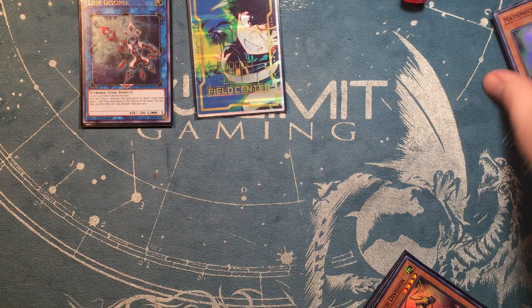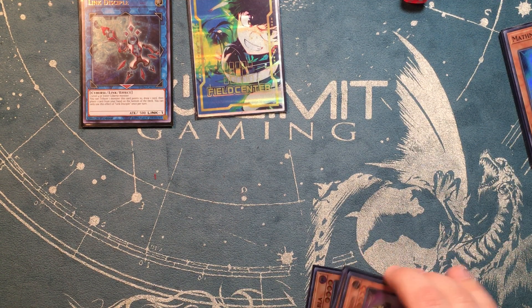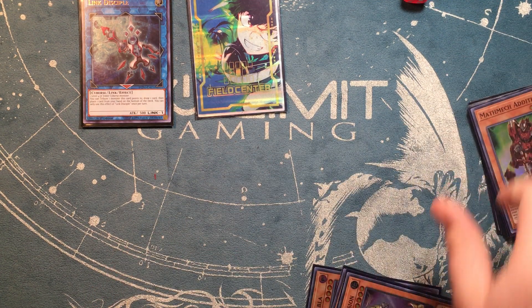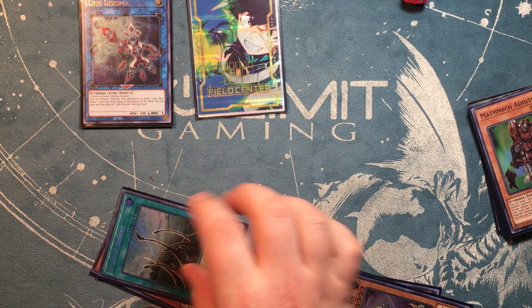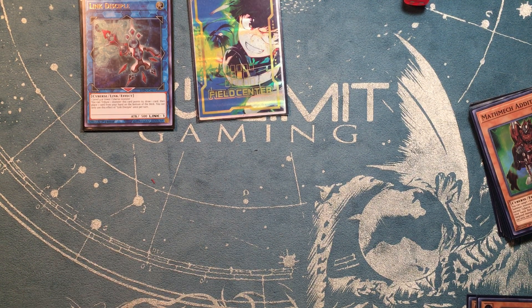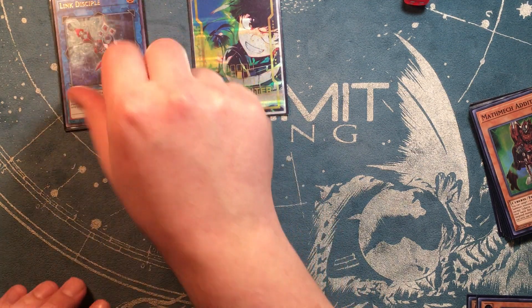The next combo is a variation of the last one, but uses specific spice cards: Dragon Shrine, Distrudo, or Foolish Burial. We'll focus on Dragon Shrine and Distrudo. You play Foolish Burial in the deck anyway in order to send Sigma, which can then summon itself from the graveyard. Pretty much that's your best bet with those cards.